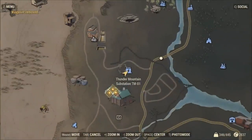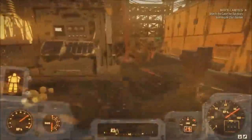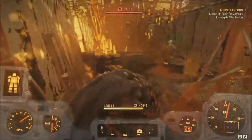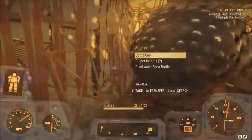The place I'm at right now is the Thunder Mountain Substation TM01, and this place is actually going to have an angler and a gulper there. I'm pretty sure this is a guaranteed spawn — every time I've gone here there has always been an angler, and it's always kind of fighting that gulper too. So if you're lucky you can get in there and knock them out once they're both low on health.